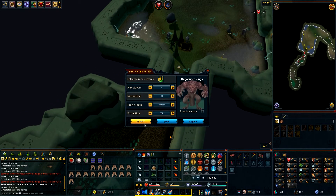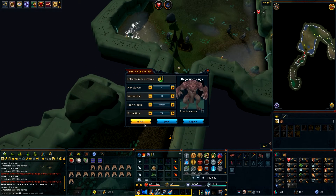This is the point where it brings up your instance system, where you can customise the amount of players, the minimum combat, the spawn speed, and the protection modes that you have. Each boss in RuneScape has this. You can basically ignore every other option other than the spawn speed — set it to fastest — and click Start. It's going to cost 150k per instance which lasts an hour.